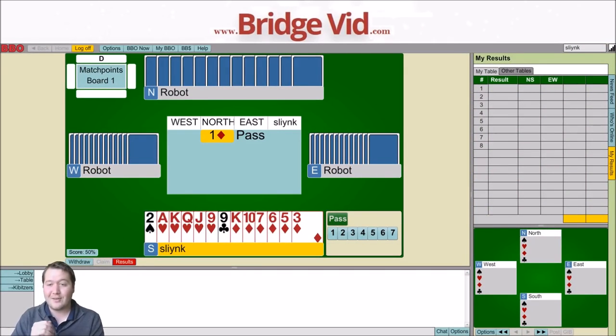This is a really good 13 count and this is the type of hand I love to pick up, because for me this is all about hand visualization and planning the auction. You have this awesome hand - your partner opened one diamond and you have a 1561. I just feel like I'm going to get a really good score on this.